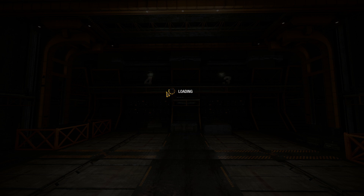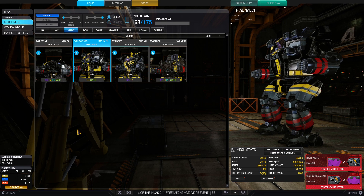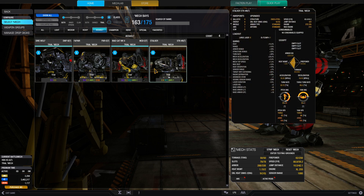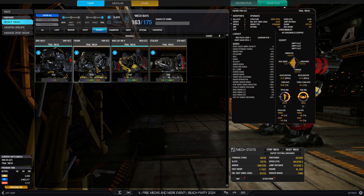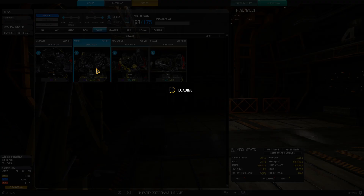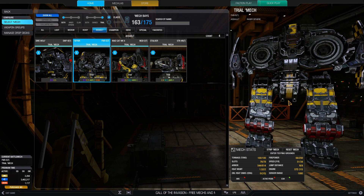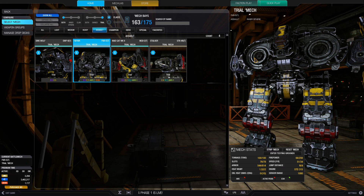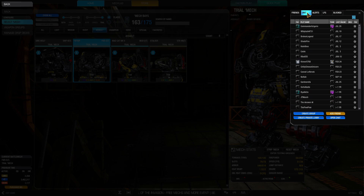I'm going to go ahead and look at another trial mech and do another match, then I'll probably call this video since it's got about all the information we need for episode one. What's this one? A six large laser build with an Inner Sphere targeting computer Mark I, or the Fafnir with two heavy Gauss rifles and three medium pulse lasers. This is an unfair mech. The heavy Gauss rifles, unlike the standard Gauss rifles, are brawler weapons — they're close range and they hurt. A lot.